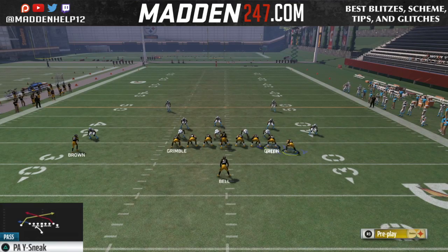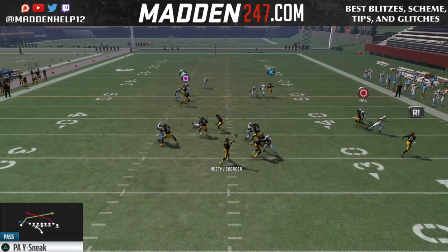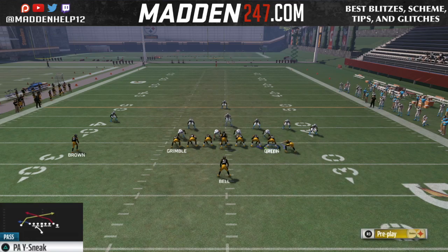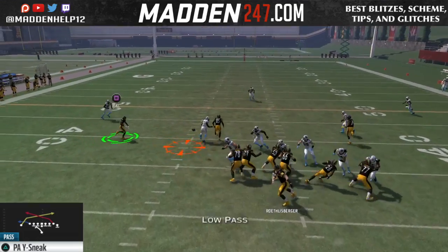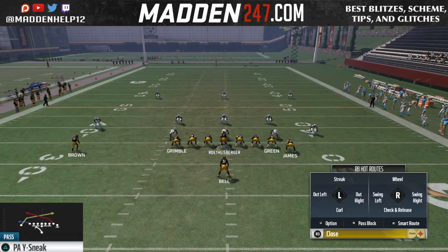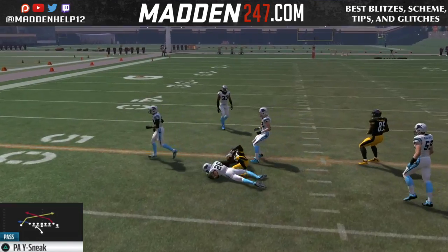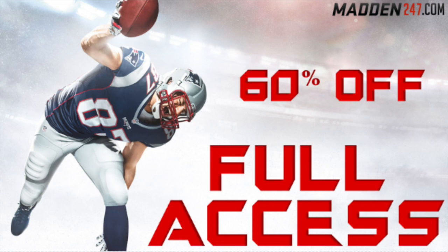We're still able to hit that quick pass from the receiver on the left with a quick hike and throw. If someone tries to manually cover that, and you have a tight end with good route running, you can hit the slant or the zig — do whatever you want. Motion the running back, mix it up. The whole point of this play is that route. It's not a real scheme built around it, but if they're playing a lot of man-to-man, this is definitely a play you want to go to. It's unguardable, great against goal line or in the red zone — I use it mainly inside the five.